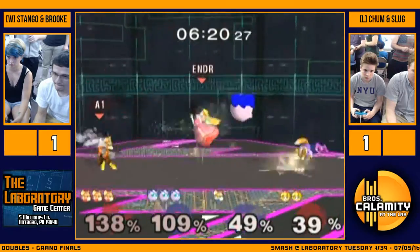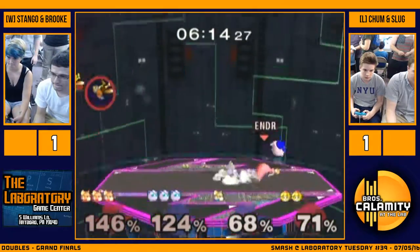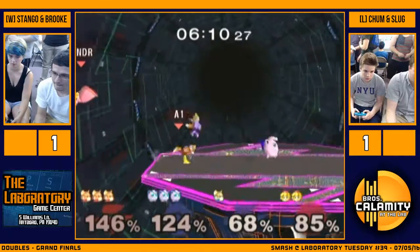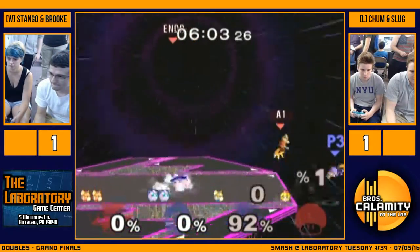Like, if every time Fox was offstage, Fox was dead? He missed it there. At the same time, Stango's really the only one that can edge guard Jigglypuff. There's nothing Brook can really do to get a decent edge guard off — back air's not strong enough. If they get the Puff to high percent and knock her away, then Fox is just a punching bag for the two of them. Puff is good, but she's definitely not fast enough to get to the middle of the stage when a 2v1 is happening.